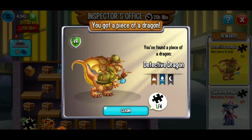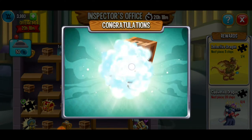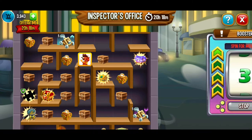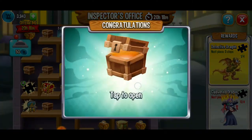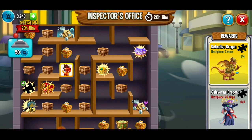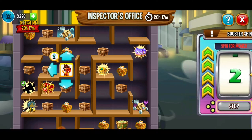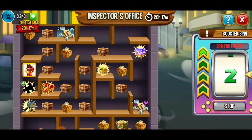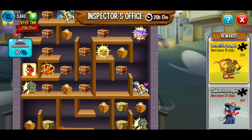We're going for the detective dragon! We got three moves — moving on down and getting close to those puzzle pieces. Gold and food — I love it. We're aiming for that puzzle piece. A little bit more gold, a little bit more food. Hoping we can get a three on our spin. We got a chest — just one move away from our next puzzle piece. Good gold there. We just got the next puzzle move — now we've got two out of four for the detective dragon!